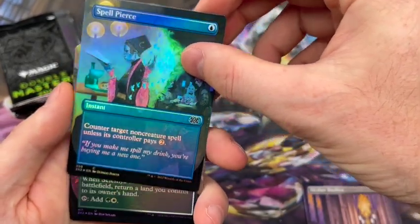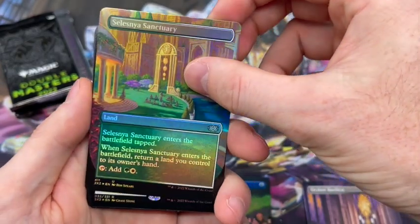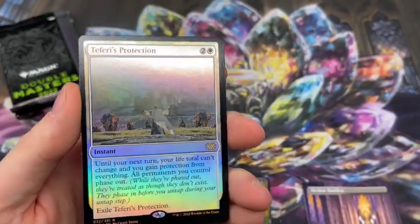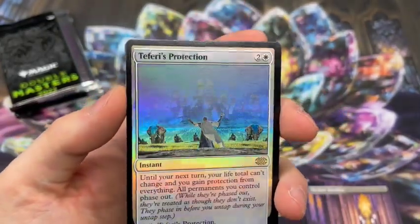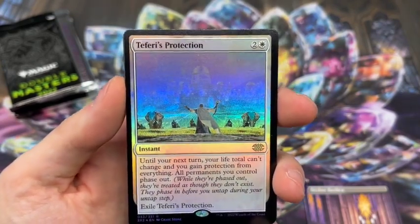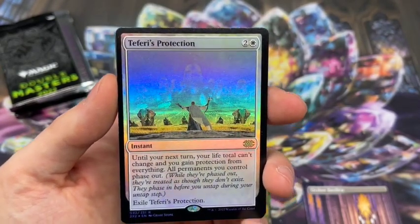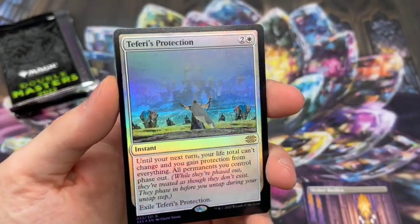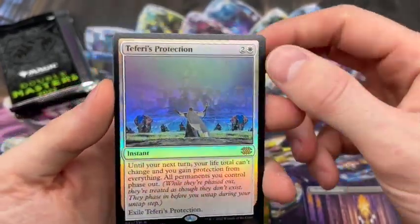We got a couple uncommons there — Spell Pierce, Leonin Sanctuary. First rare is a rare, Teferi's Protection. All right. We've actually done pretty well. We've averaged at least one good pull from the Pack Foil slot in each box, which is all I can ask for. There are so many not-good pulls in the Pack Foil and the Etched Foil slots that if we can get at least one that's pretty decent in each box, then I consider that a win.